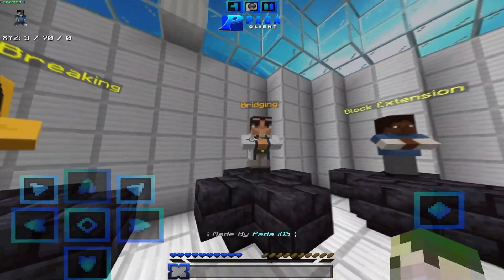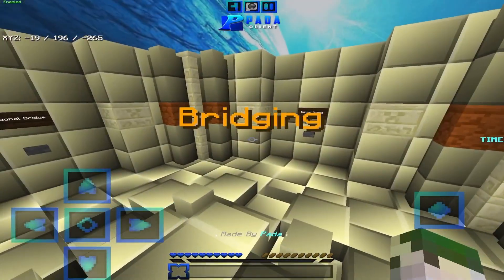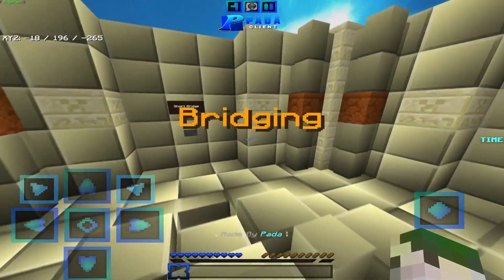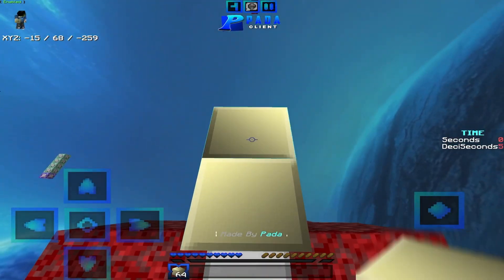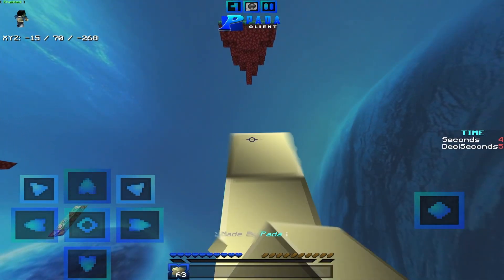The next game mode is gonna be bridging. This one has been updated. There's a new hub here and there's three modes: Normal, Short, and Diagonal. When you go to Normal bridge, it's like before — you go a little bit up and you bridge to the other side.